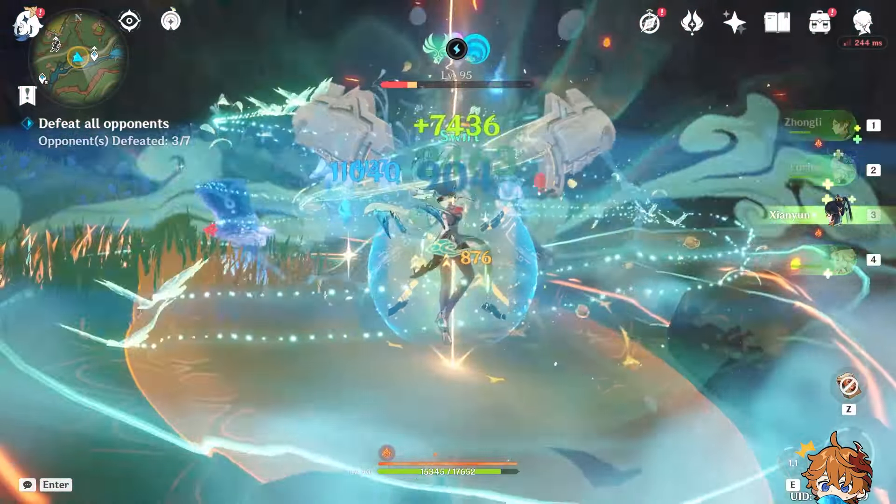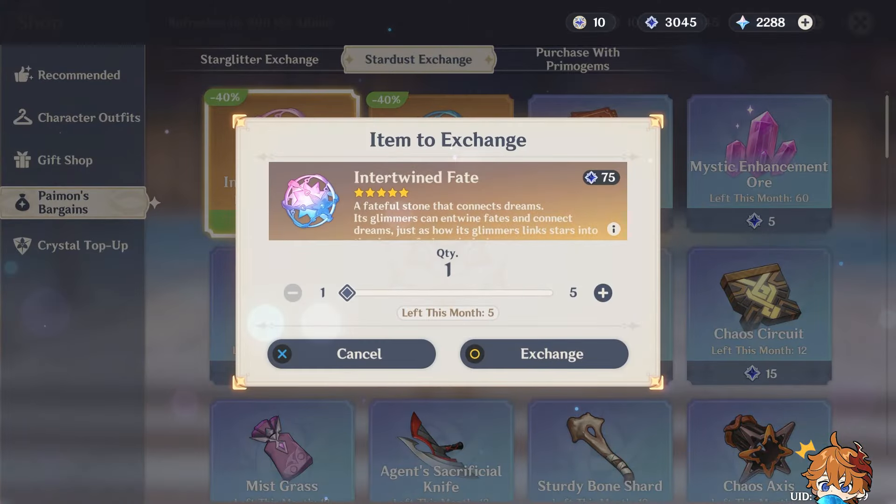Imaginarium Theater resets once on October 1st — clearing Act 8 gives 600 primogems. Spiral Abyss resets right before Phase 2, rewarding up to 800 gems for full stars, but let's aim for 600 by clearing Floor 11.